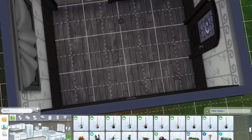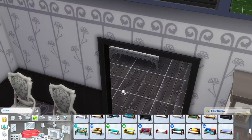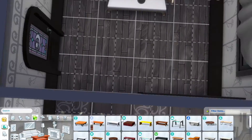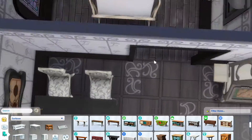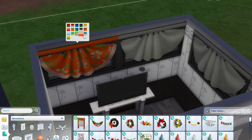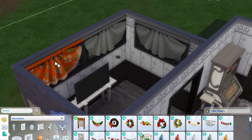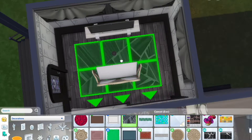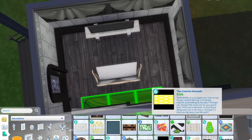Moving on to the last little space in this tiny home — the living room. It was tough figuring out how to add a couch and TV into this space while also not wanting it to just be a TV and couch. There weren't a lot of skill-building items in the house so far, so I wanted to maximize this very small space as much as possible, and I think I did a good job.